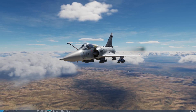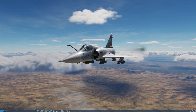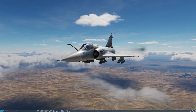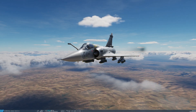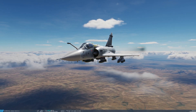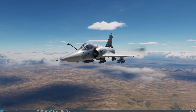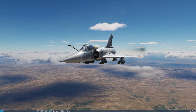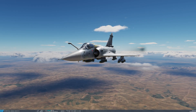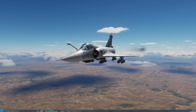In this first example, I'm carrying Mark 82 Air — these are Balut high drag bombs in the 500-pound category. The aircraft is capable of carrying Mark 82s of various varieties, both low drag and the two high drag varieties, either Air or Snake Eye. It's also capable of carrying the SAMP 250, which are 250-kilogram weapons — the French equivalent — available in both high and low drag variants.